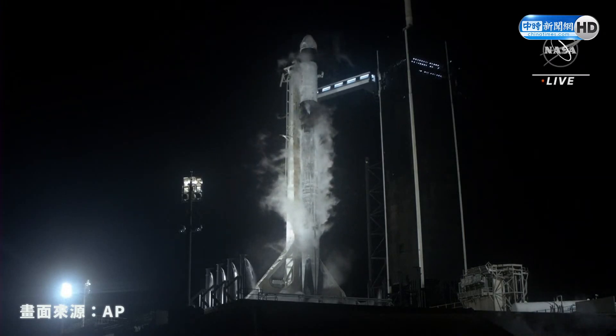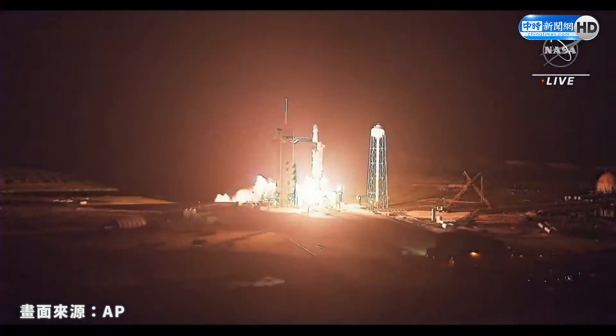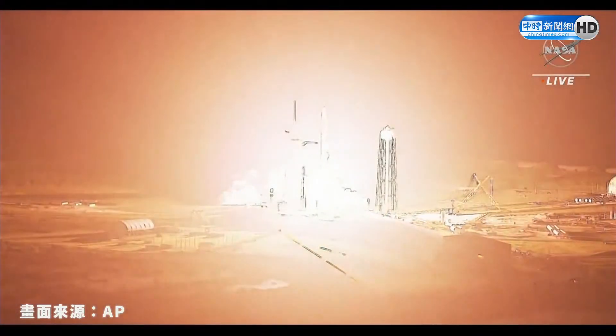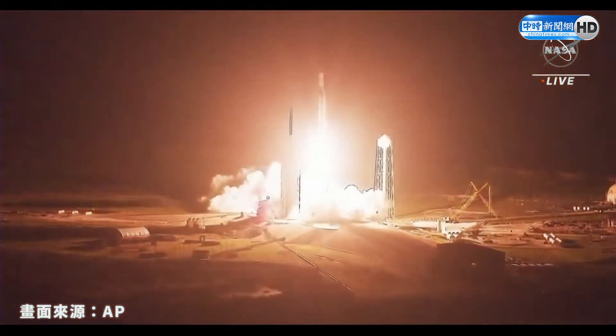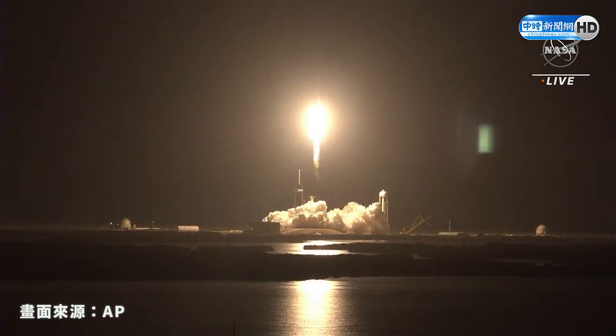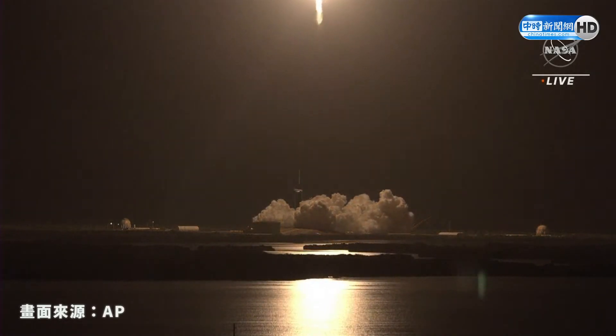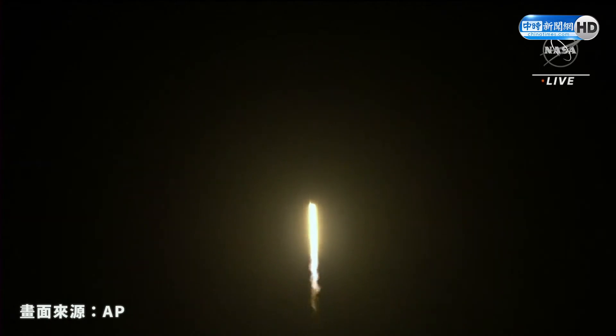10, 9, 8, 7, 6, 5, 4, 3, 2, 1, 0. Ignition. And liftoff! Vehicle pitching downrange — all nine Merlin engines performing well. Getting good performance on stage one propulsion already.